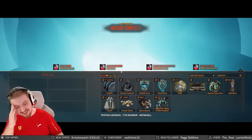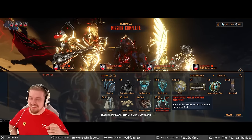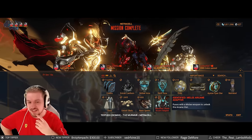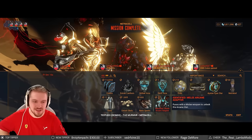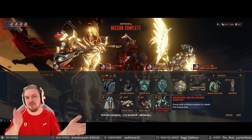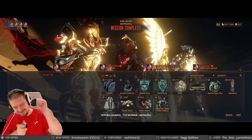The reward revealed — a melee arcane adapter. For optimization, make sure you get fast frames: Nezha, Octavia, Gauss, or Titania — Titania is probably going to be MVP here simply because it's a huge tileset and you need to get from point to point as quickly as you can. Thank you very much for watching, like, favorite, share and subscribe only if you enjoy the content, and I'll see you guys in the next one.